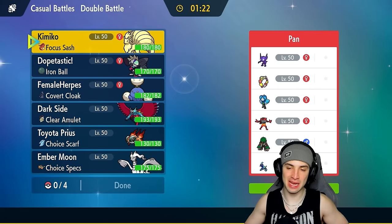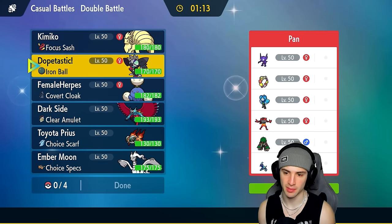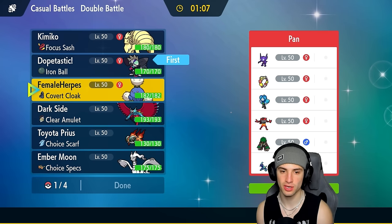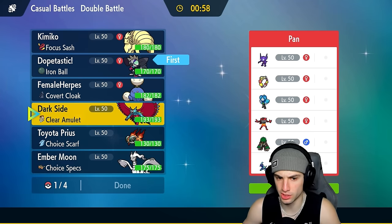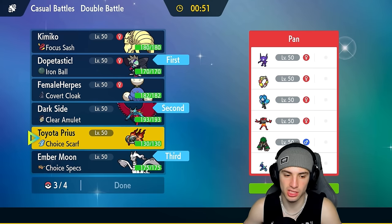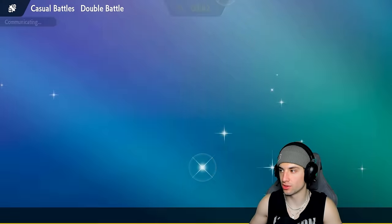Third and final match — we're going up against a Terapagos team. They don't have weather control but might be running Rain Dance with something, which is scary. They've got a few Fake Out users. I'm going to lead Grafaiai — I like being able to go for Switcheroo and all that good stuff. I'll pair it with Roaring Moon trying to Dragon Dance, then run the Chi-Yu combo in the back end. I like that a lot.